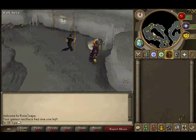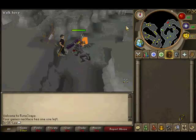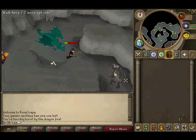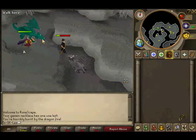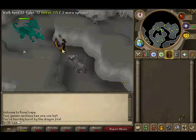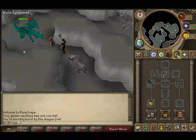Enter the portal and quickly after you enter, run to your safe spot — right there. That's a perfect demonstration; as you can see he hit a 47 on me. From right here you can safe spot with a rune halberd.